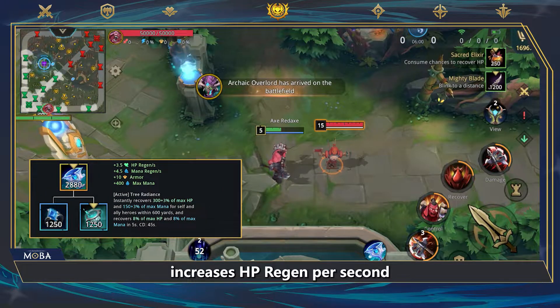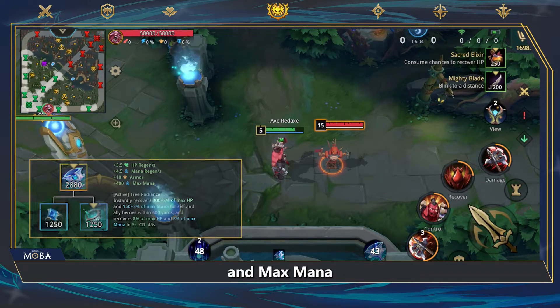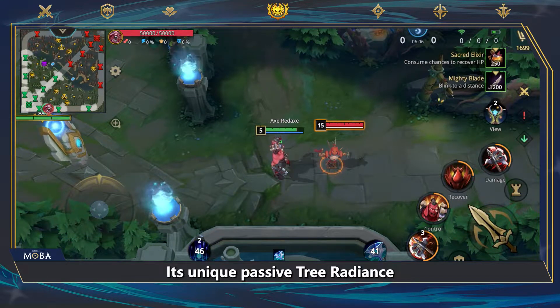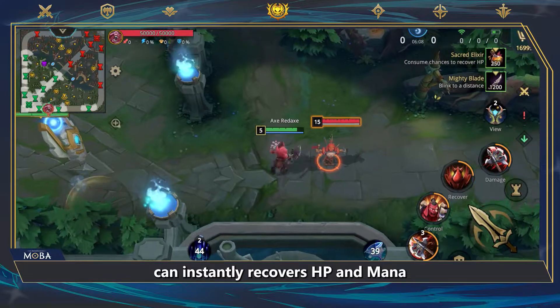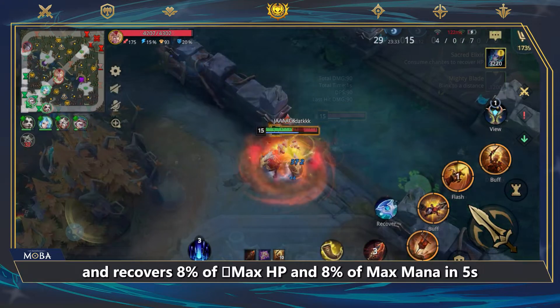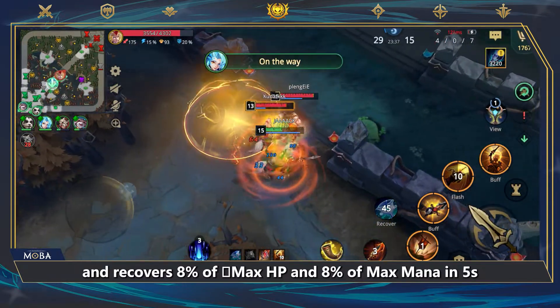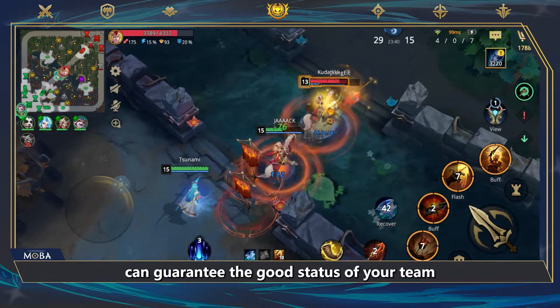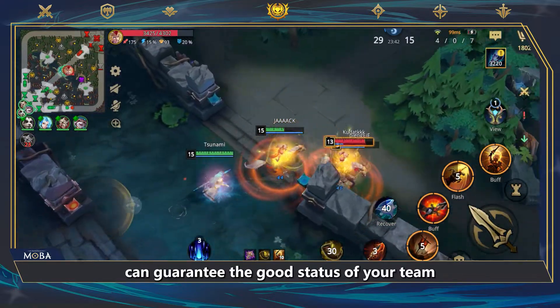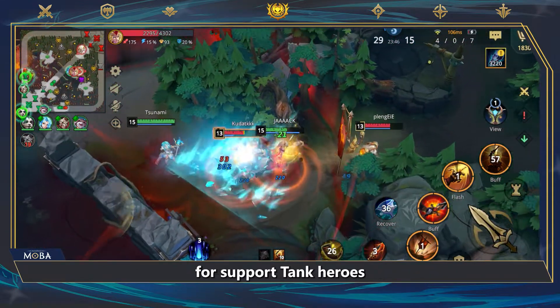Donandrasque Grace increases HP Regen per second, mana Regen per second, armor, and max mana. Its unique passive Tree Radiance can instantly recover HP and mana for self and ally heroes within 600 yards, and recovers 8% of max HP and 8% of max mana every five seconds. This powerful group healing effect can guarantee the good status of your team, making Donandrasque Grace a necessary item for support tank heroes.